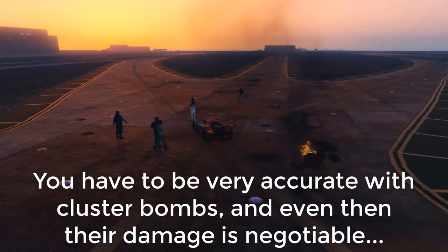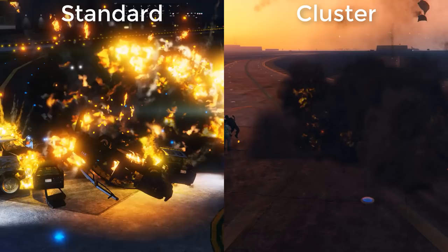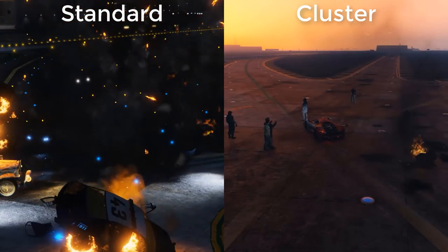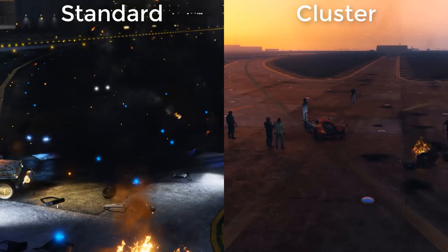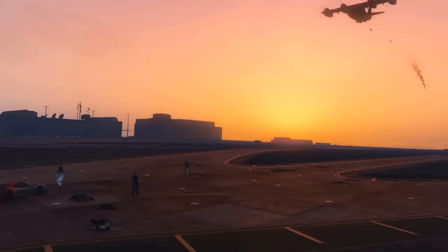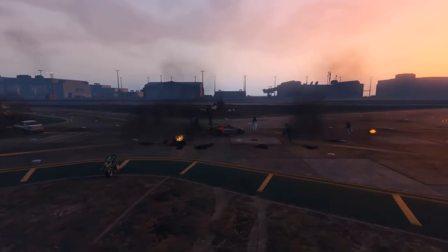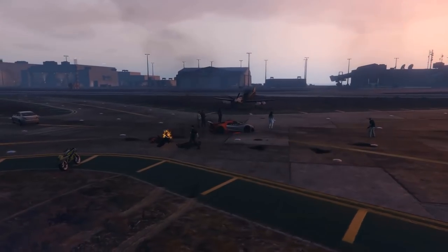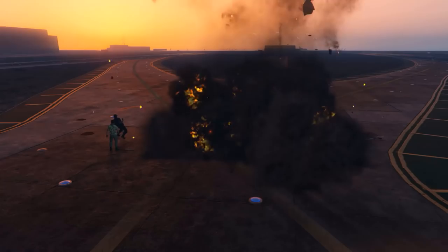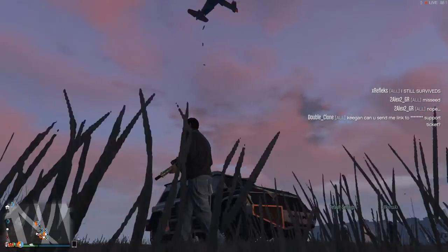I assure you, that was a cluster bomb strike. You have to look very carefully to see the differences between a standard bomb strike and a cluster bomb strike, which is why I highly ill-advise getting cluster bombs, since there's pretty much no difference compared to standard bombs, except maybe a little extra damage against armored vehicles which will take more than one explosion to take down. The extra price of a cluster bomb doesn't seem that worth it, so my conclusion is to just stick with either standard or gas bombs.